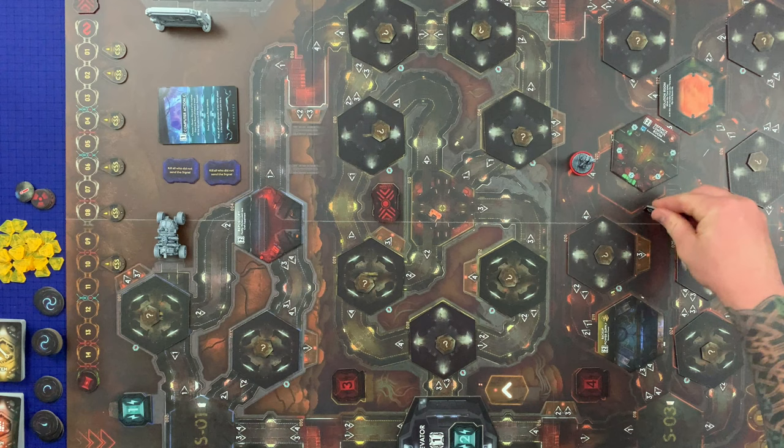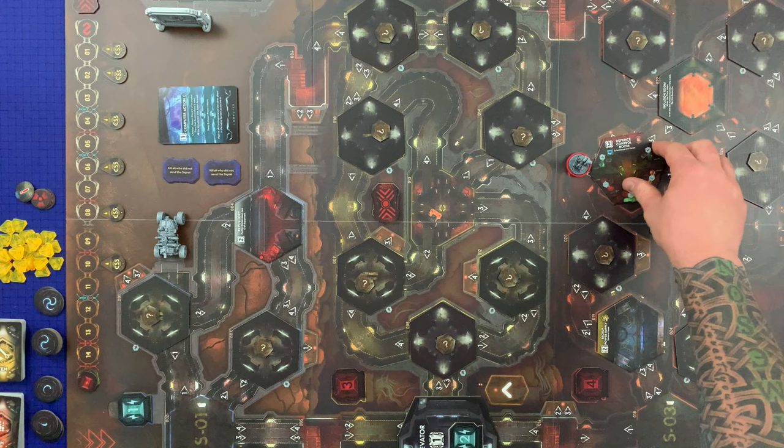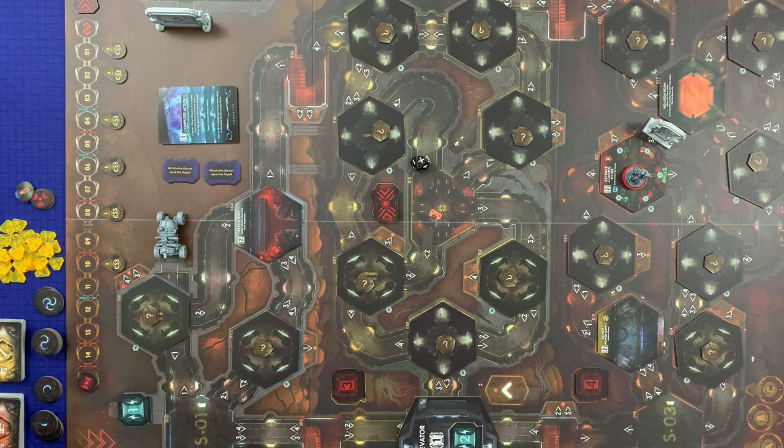We've got the Defense Control Room — it's going to have three items, but since we're playing solo you divide the number of items by two rounded up, so two items. A door closes behind me, then we do a noise roll — no noise, that's good. The Defense Control Room lets me spend two action points to reduce the item counter by one, or place a malfunction marker and deal one injury to all intruders in a chosen room. It's a military room, so I'll search while in there.